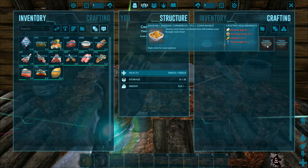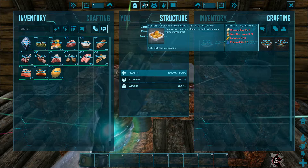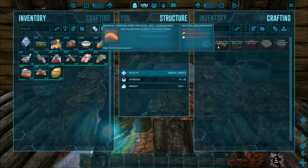Cornbread restores 100 food and makes you less hungry for 5 minutes. Roast Dino restores 100 food and a little bit of health. Fried Fish Fillets restore 100 health over 10 seconds.